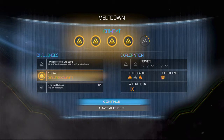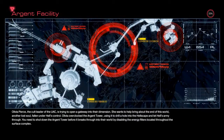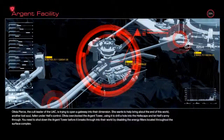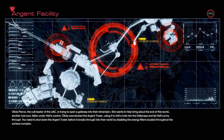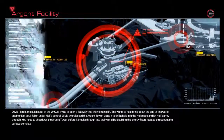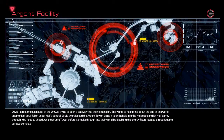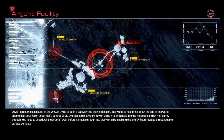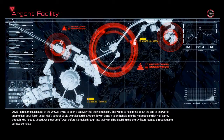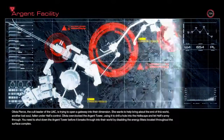Yo guys, what is up, this is Nick, we are back on Doom and we're going to be continuing. Olivia Pierce, the cult leader of the UAC, is trying to open a gateway into their dimension. She wants to bring about the end of this world — another lost soul fallen under hell's control. Olivia overclocked the argent tower, using it to drill a hole into the hellspace and let hell's army through. You need to shut down the argent tower before it breaks through by disabling the energy filters located throughout the service complex.